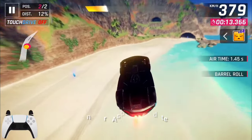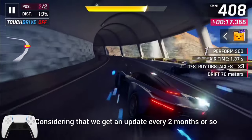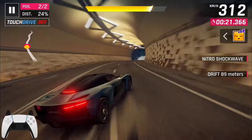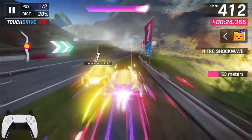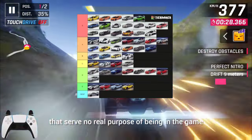In every Asphalt 9 update, almost 6 cars are added to the game. Considering that we get an update every 2 months or so, and that there are 12 months in a year, that means 36 cars are added to the game every year. Most of these cars are filler cars that serve no real purpose of being in the game.